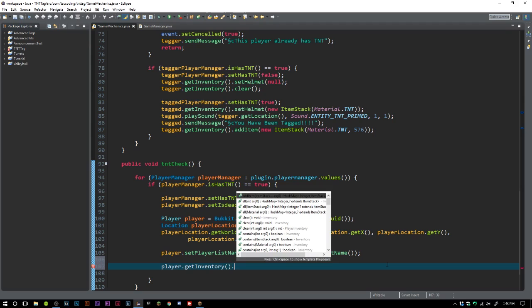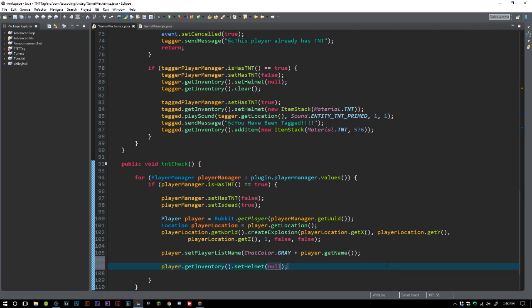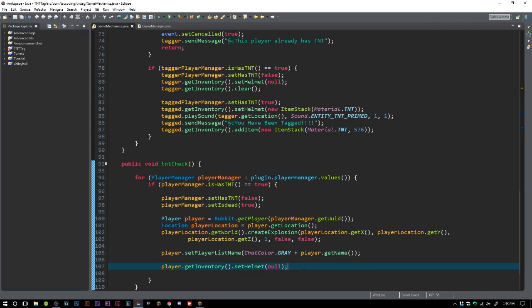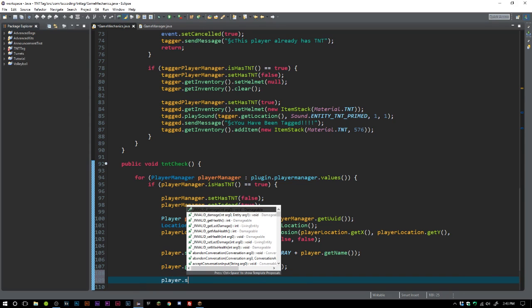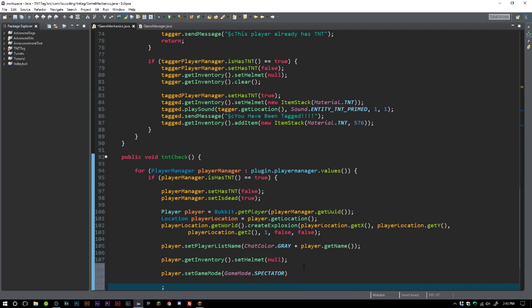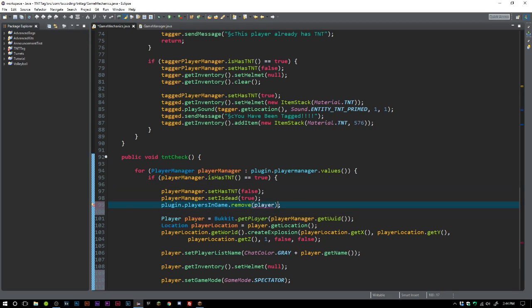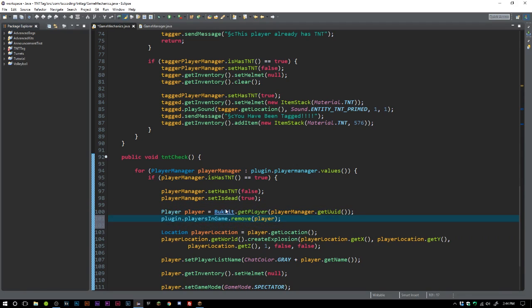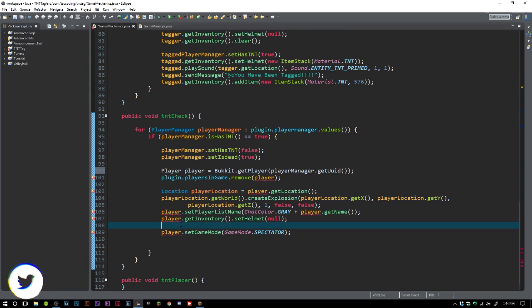We set their player list name to gray because they're in spectator mode. We clear their helmet via player dot get inventory dot set helmet null. We set game mode to GameMode dot SPECTATOR. We call plugin dot players in game dot remove player, and we move that removal call as early as possible to avoid any latency or mishaps.